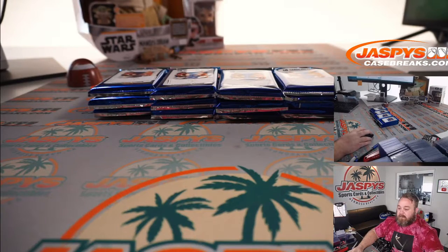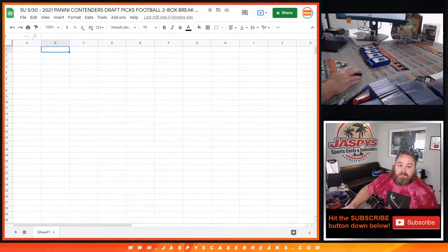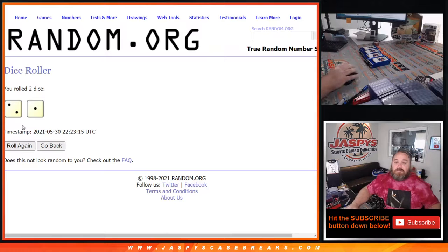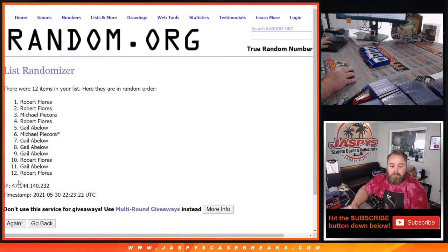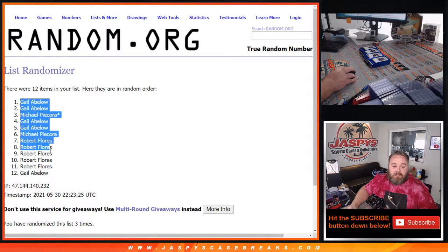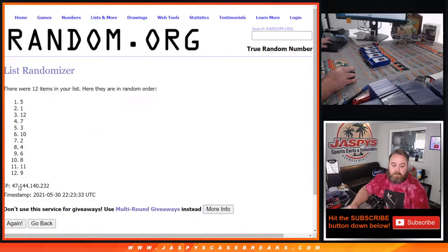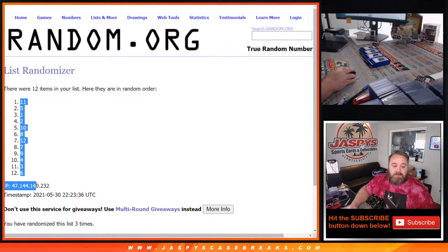Pop back over to the randomizer. We'll leave the pit cam on so you guys can see the packs are still there. Same dice roll for both randomizers — two and a one, three times. So three times on the names, from Gale down to Gale, and three times on the numbers, from 11 to six.